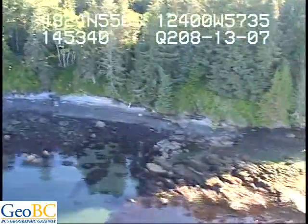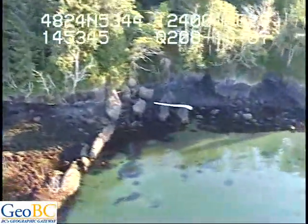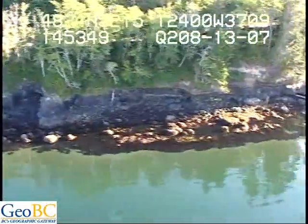Medium splash zone, continuous red surfgrass. Chocolat Browns are continuous underwater. Sparse Nereocystis — there's just a few plants here and there, but not really very much overall.